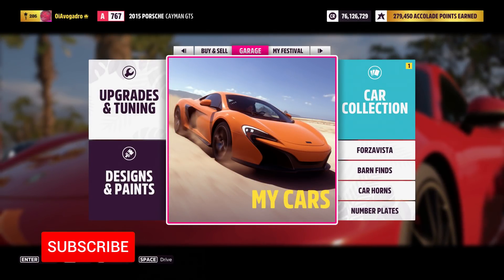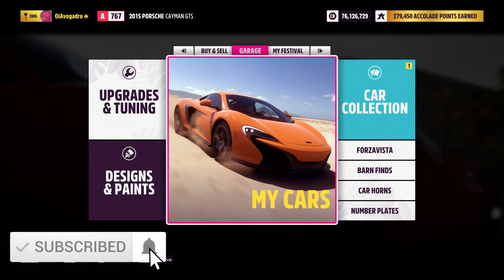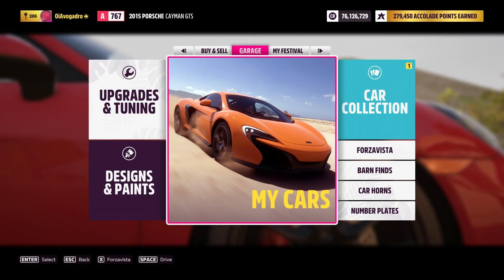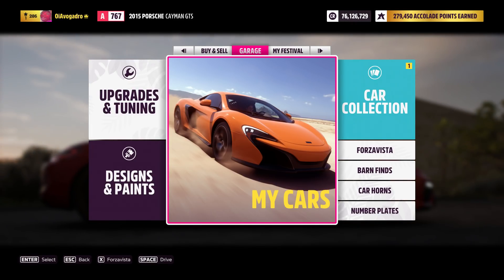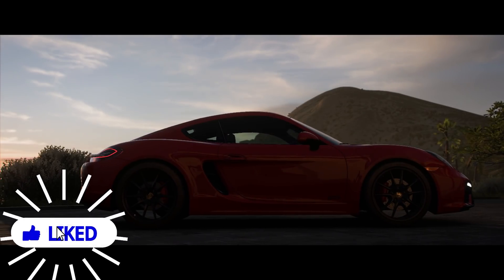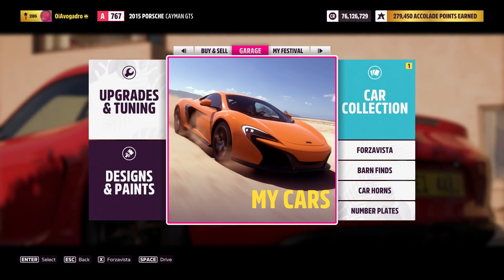Hello, how's it going? Oyevigadro here, welcome back to the channel. In this video I'm going to be showing you the most insane money glitch here in Forza Horizon 5. With this glitch you're going to be earning a minimum of 10 million credits per hour. It is super easy to do and I'm going to do my best to explain it for you in this video, so let's go ahead and jump straight into it.